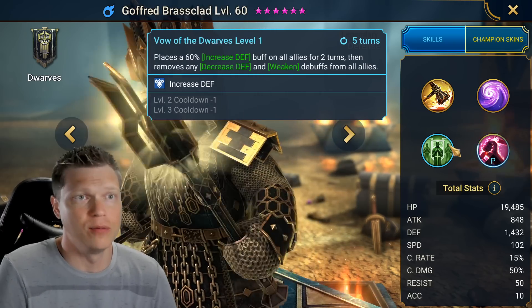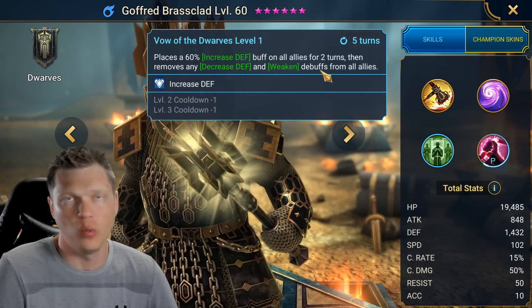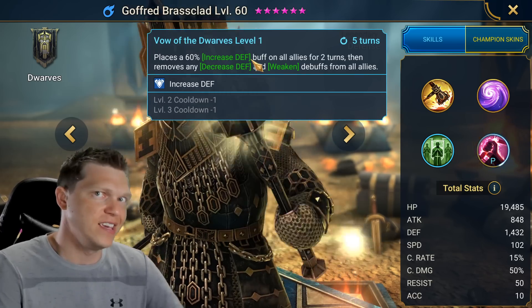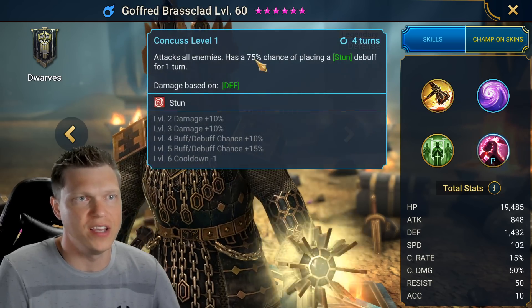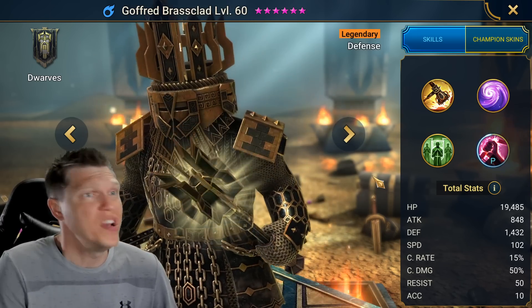He's got some really good cleansing. Place him in a defense team with Ragosh, Valkyrie, things like that — completely wiping away defense down debuffs and increasing defense. He could be really solid in a tanky, defense-heavy team, and with CC from the A1 doing provoke and the A2 doing a guaranteed stun. All in all, I think he's pretty solid.